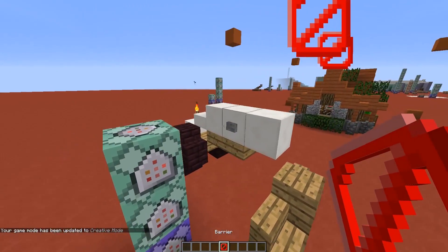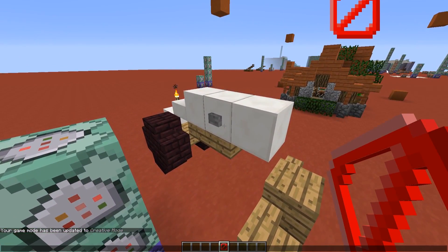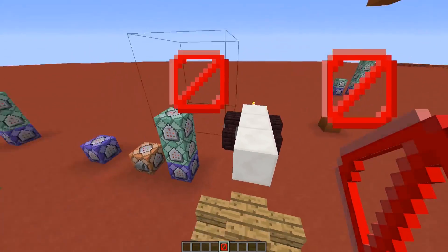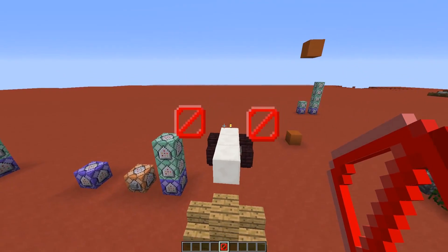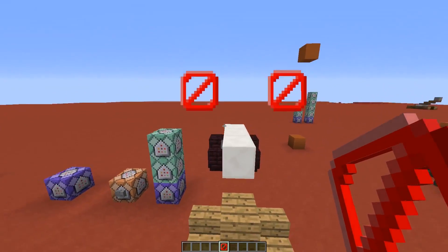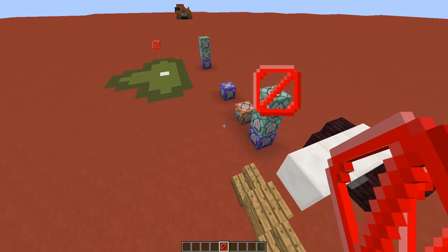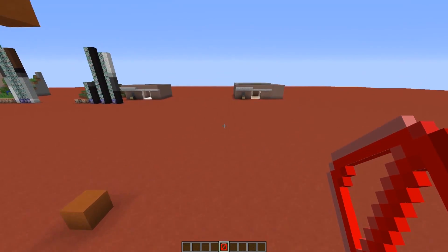The first step is to build the cannon however you want — you will find the tutorial in the card I mentioned. Then you start by placing two barrier blocks on the sides of the cannon at this height — two blocks high compared to the height of the cannon. The reason for these barrier blocks is that when a player jumps, they can sometimes be pushed sideways, so the barrier blocks ensure the player is launched in only one direction.